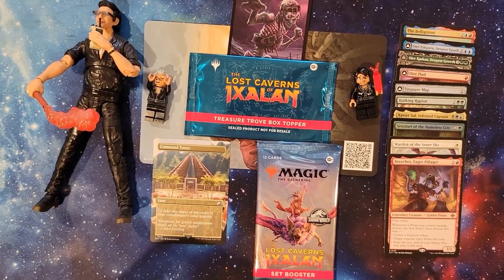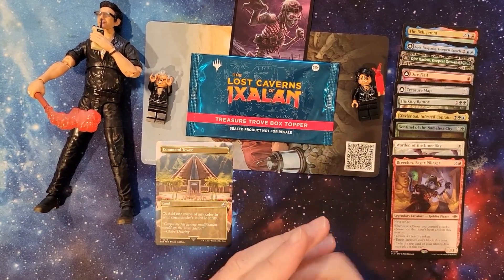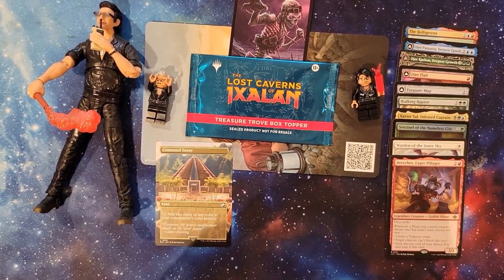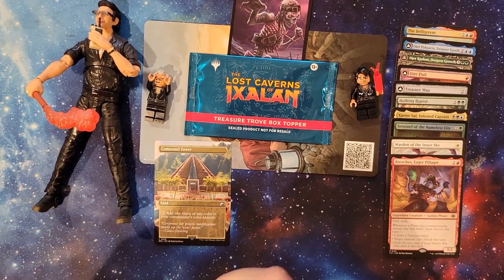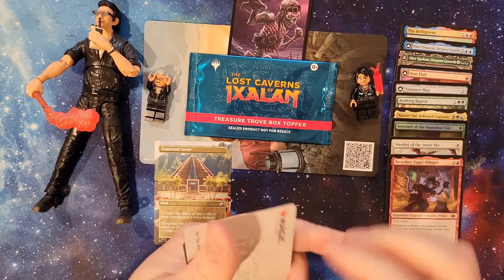What's up nerds? It's OBD, back for MTG Next Door, Advent Day 9. We're going to crack this pack looking for more dinosaurs. Got the Command Tower yesterday. Not too sad about that. But let's see what we get today.